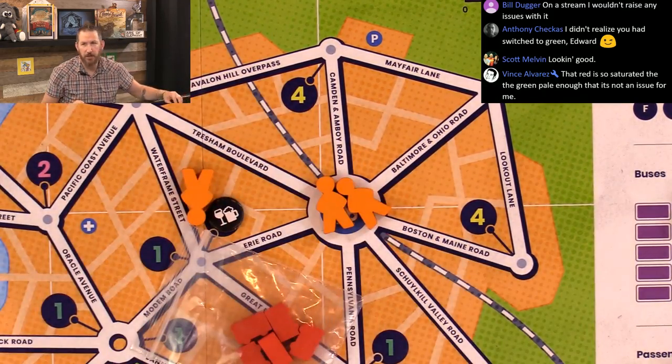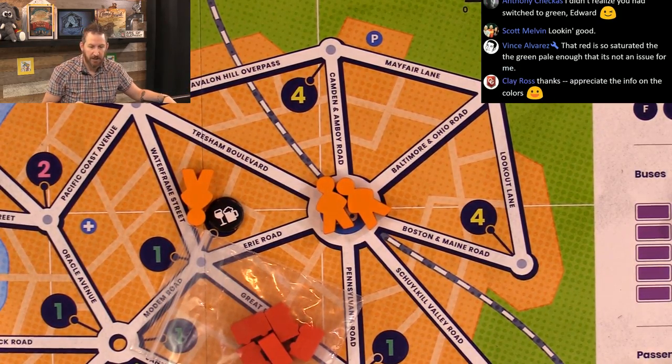The last two piece types are the passengers, which look identical to the original edition. This is what they look like standing up, and this is what they look like laying down in relation to the other pieces. If you wanted to have them standing up at, say, the bar where they've been delivered, or pointing towards the center like we did on stream — either way there's still plenty of room.